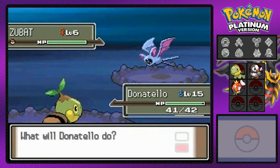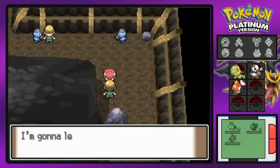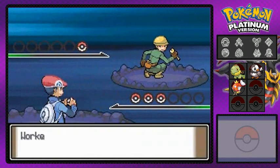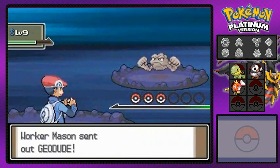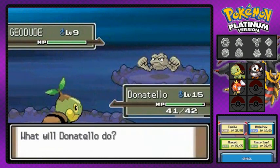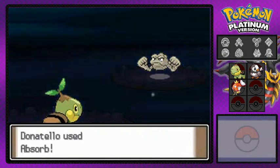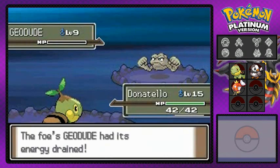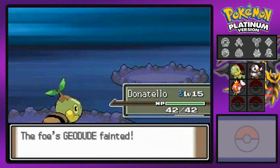There's a Zubat here — I already caught a Zubat off-screen, not sure why but I'm into catching Pokémon now. This guy wants to battle us — I crave battles, let's go! Worker Mason comes out with his Geodude, and this should be quick work for my Donatello, even though Donatello is still slow being a Turtwig. I defeated Geodude just like that — easy.